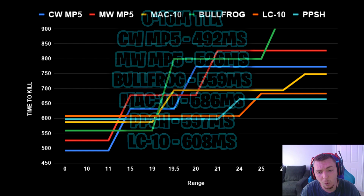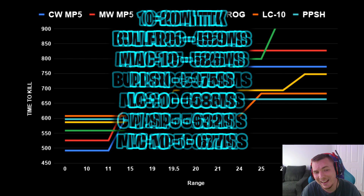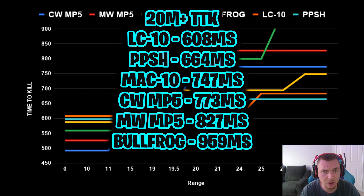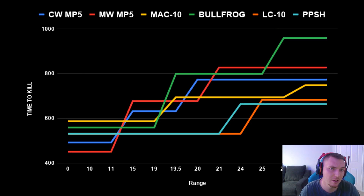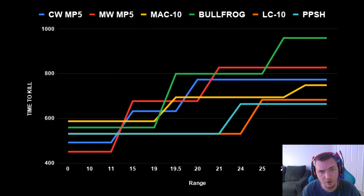Looking at the base time-to-kill with headshots: the MAC-10 used to be dominant because it had an insane headshot multiplier, which was recently nerfed. With one headshot, the Modern Warfare MP5 is now the fastest-killing SMG, and the PPSH and LC10 — your long-range SMGs — are the third fastest behind both MP5s. With one headshot, which is pretty practical for the PPSH, LC10, and MW MP5, the times are very close. The Modern Warfare MP5 is 100% the best close-range SMG in my opinion.